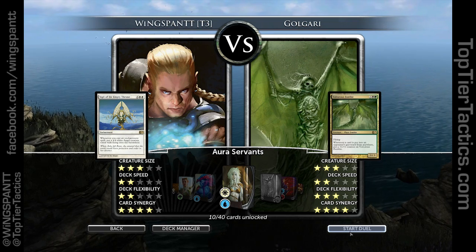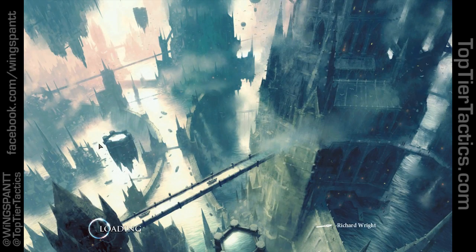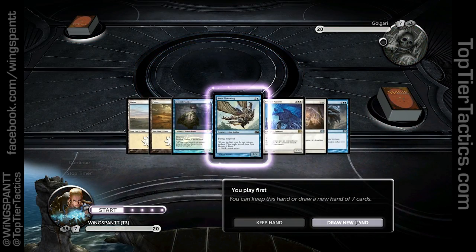The other opposite color of green is blue, so I'm going with Azorius, which is all about enchantments. Everyone loves enchantments, as we learned from Duels 2012. Let's start this. Golgari. I really like these decks, by the way — I really feel that each of these decks is pretty cool so far.